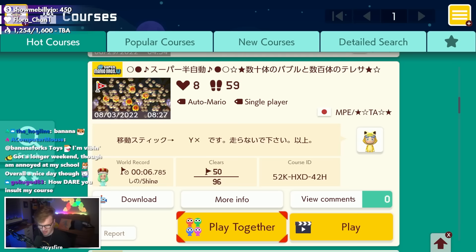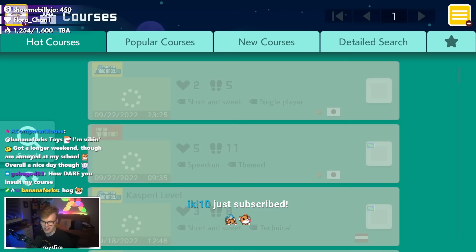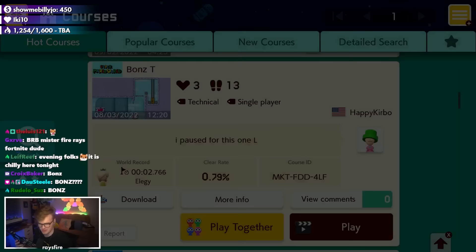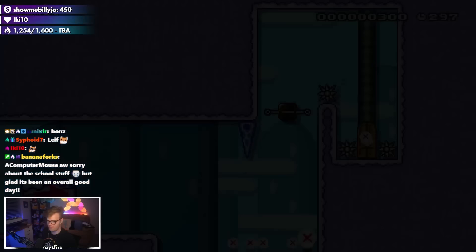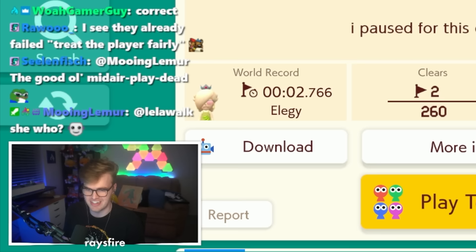Now these are very easy. Let's filter to Super Expert Hot Courses and find some on the opposite side of the difficulty spectrum. This one looks like it might be a pixel-perfect jump where you have to land perfectly to go in the door. It's either a bunch of nonsense with no difficulty, or something like this: obscure tech, pixel-perfect jumps, and a three-second level.